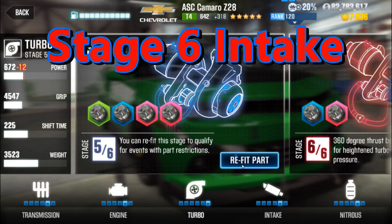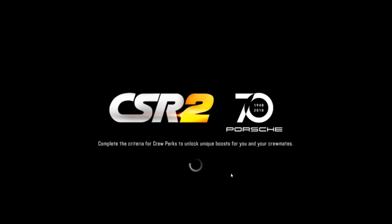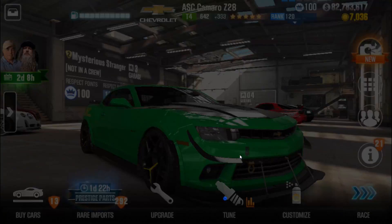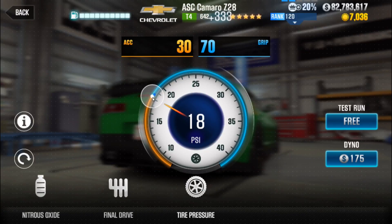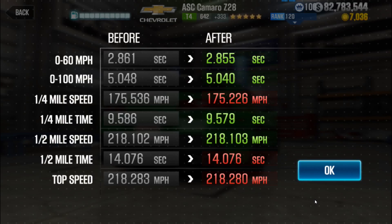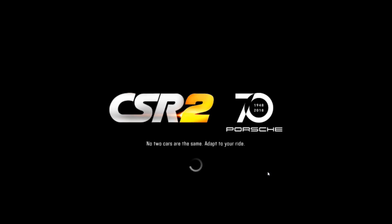This car is pretty consistent with what we normally see — nothing surprising. The big ones are the ones you expect to be big, and the little ones are the ones you expect to be little. Not a very tunable car to get more out of it. 14.076 for Intake — that's actually better than Turbo. So Turbo is the worst, believe it or not. Intake actually beats it this time. They threw a little bit of a surprise in there.